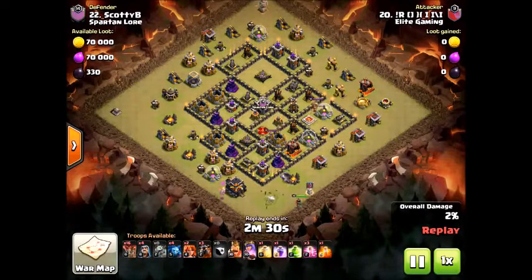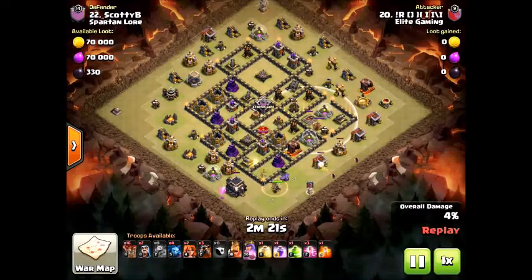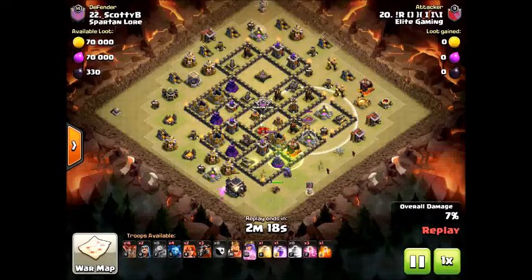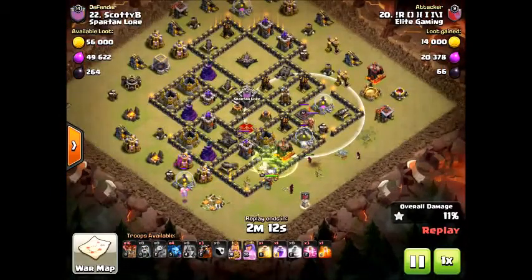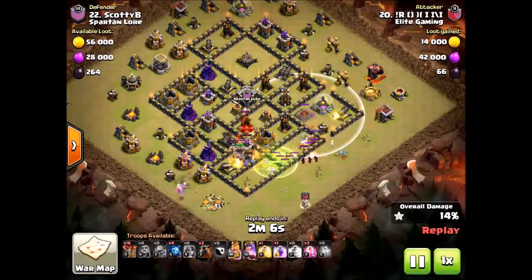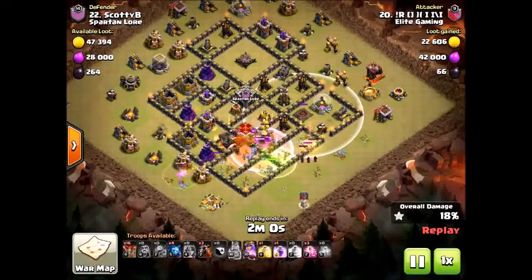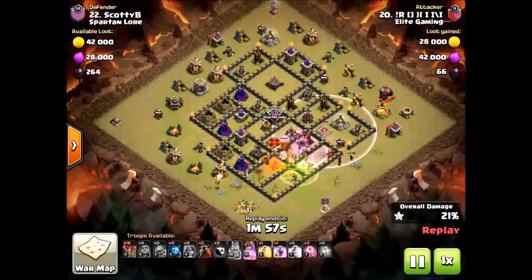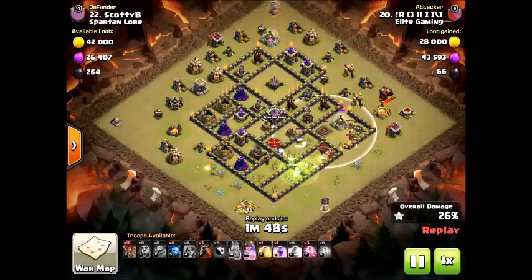The golem placement is very important because if the golem was not placed first and the baby dragon went in, that archer tower would have taken care of the baby dragon — and that is not what you want. Since there is only one golem, Rocks places the queen right away to help with funneling. He knew the baby dragon was going to take care of the left portion at six o'clock, so the king and queen can go straight to the middle. The cool thing Rocks does is bring in two valkyries to help out — the two valkyries plus a few wizards are able to take care of the enemy king.